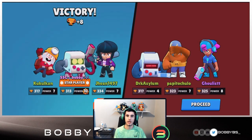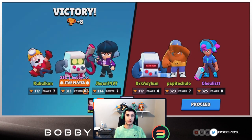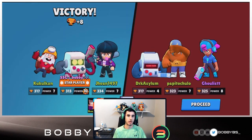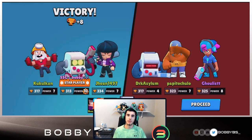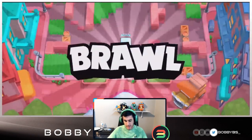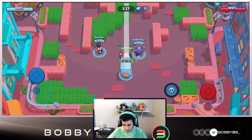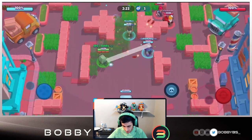We're gonna switch the randoms every time just to show you can play with any team in any situation and pick up the dub. This is honestly the hardest set I think we're gonna get - there's no way a match is gonna be this close. Let's hop into the next game. We have a Colt and a Rico, so three range brawlers - again not an ideal comp, but we should be able to get the win.